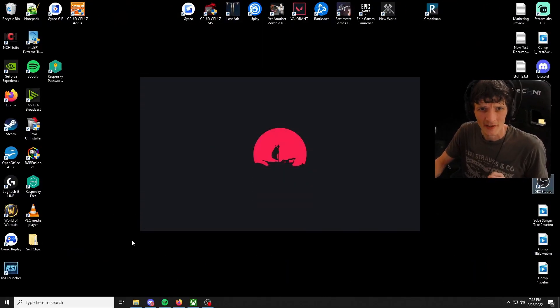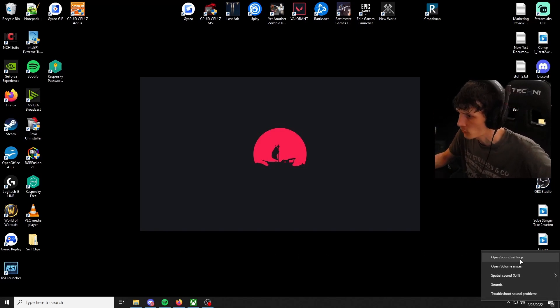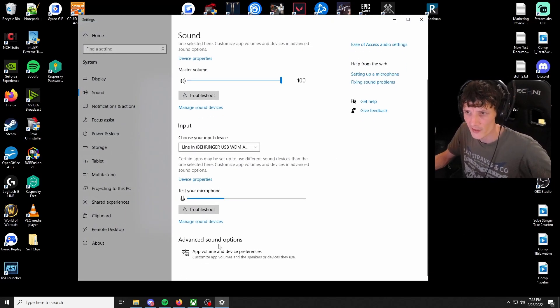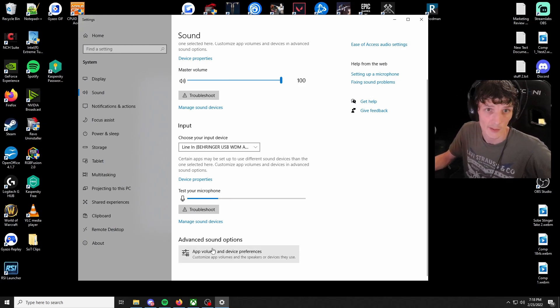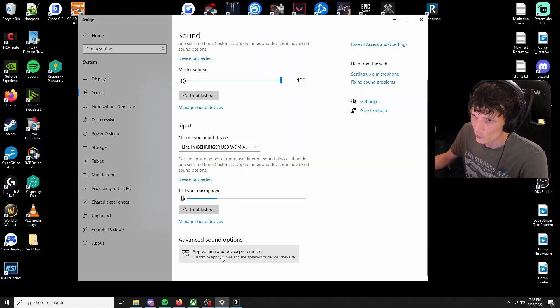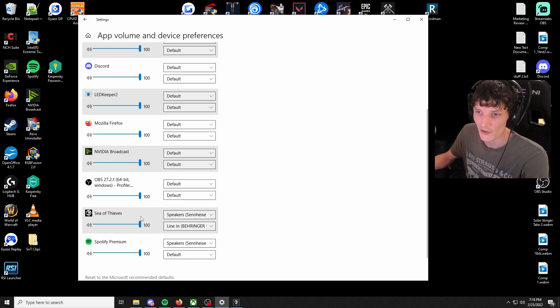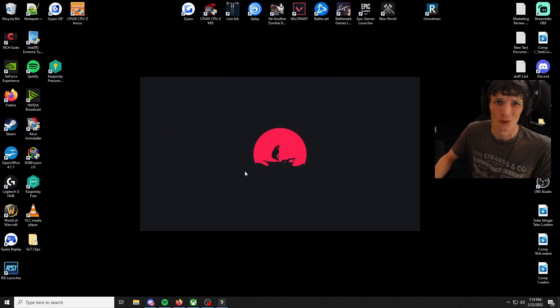The next thing you're going to want to do is right-click on your desktop, go to your Sound Settings again, and browse down to where it says Advanced Sound Options. Go ahead and launch Sea of Thieves, then go back to your Sound Settings and click App Volume and Device Preferences. You'll see Sea of Thieves listed there — go ahead and select your primary communication devices for both input and output.